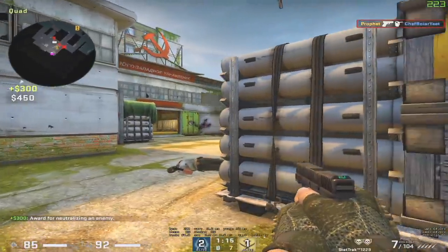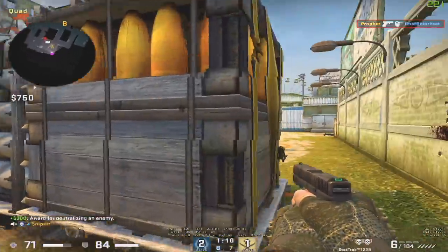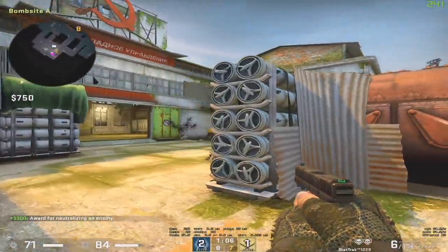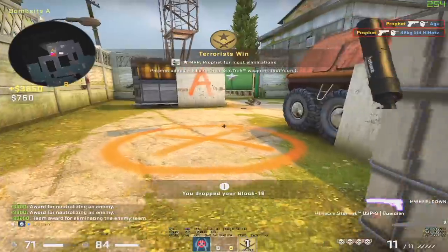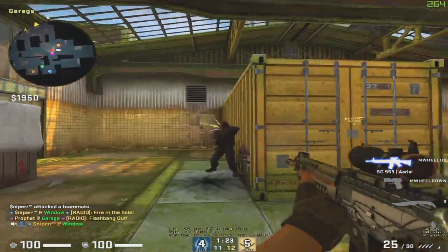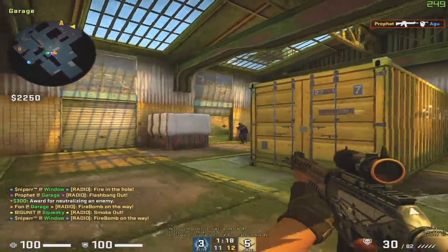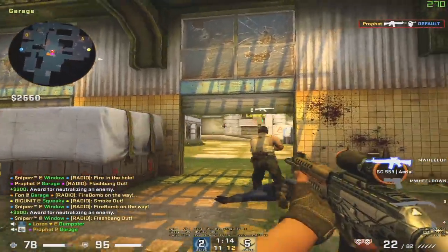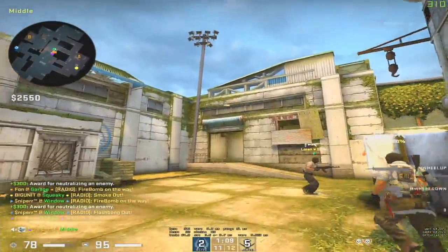One thing I think is bad map design is situations where you have to check the right side or the left side but you're at a disadvantage regardless of which side you choose. Here it still feels like you can take your angles one by one and clear everything out. One thing I hope this map doesn't go through is what Vertigo is going through — constant changes and redesigns. A map is never going to be absolutely perfect, well except for Dust 2, but this one follows a lot of really good design philosophy. They've added some complexity without making it overly complicated.